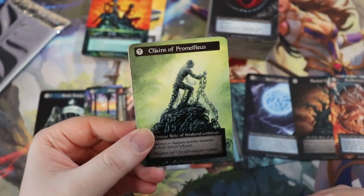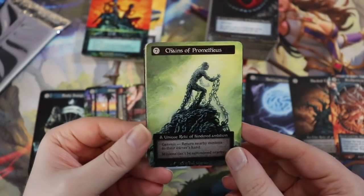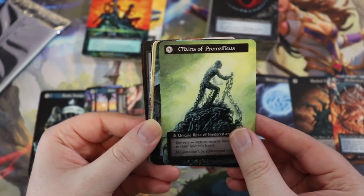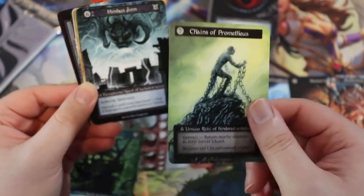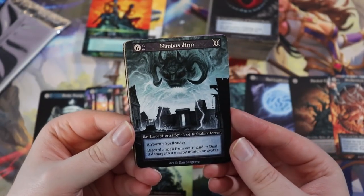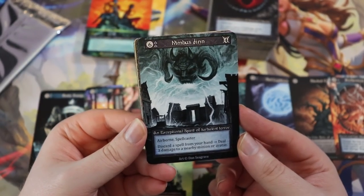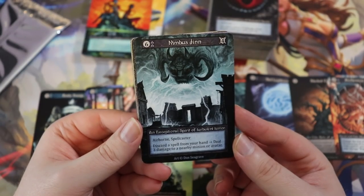Chains of Prometheus — a seven-drop, unique relic of hindered ambition: genesis, return nearby minions to their owner's hand, and minions can't be summoned nearby. You can play this in your opponent's area, yeet their whole squad, and they can't play dudes nearby. That card is insane. Nimbus Djinn — a 6/4 airborne spellcaster, exceptional spirit of turbulent terror: discard a spell from your hand to deal three damage to a nearby minion or avatar. Really, really good.